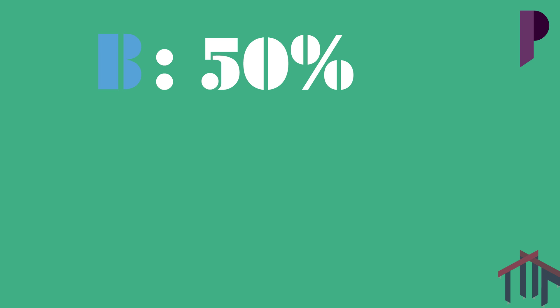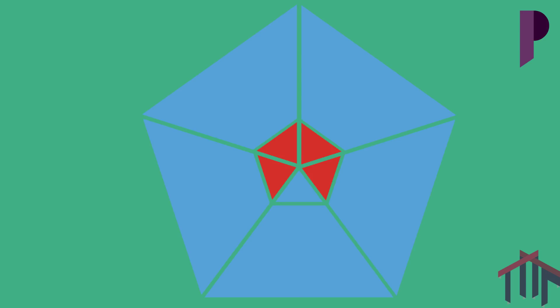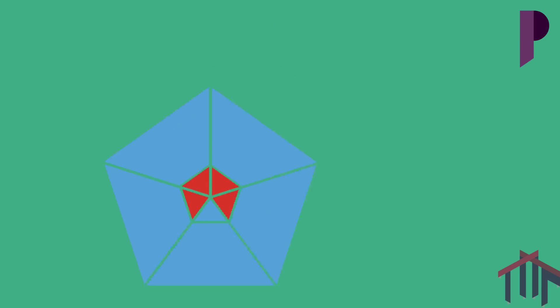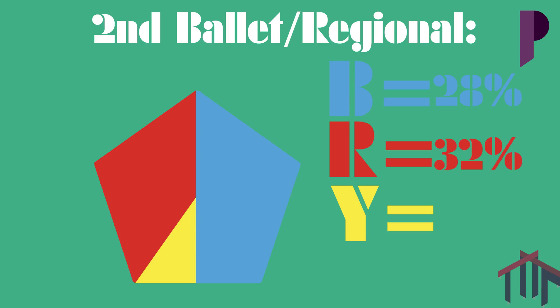The best case scenario for first past the post in this system is similar to elections before 1992, in which blue has 50% of the vote, red has 40%, and yellow has 10%. Red has 4 seats, blue has 5 seats. But in the second ballot, blue gains 7 member score, red gains 8, yellow gains 10, meaning that blue, red, and yellow have 28%, 32%, and 40% of the regional seats respectively.